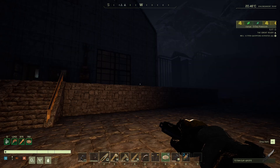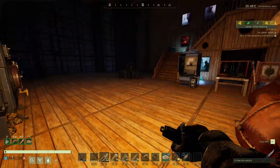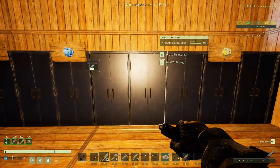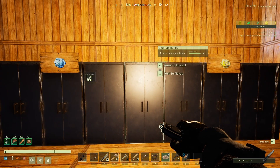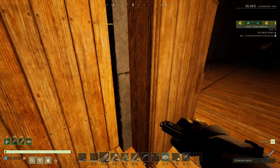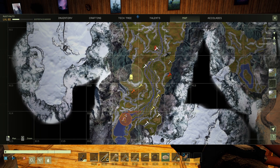Something else has just disappeared, but I'm not too fussed - it's not a building piece, it's actually my label for the silica. So that's disappeared this time. Every time I load in there's always something that's disappeared - I still haven't sorted this out yet, I need to sort that out.